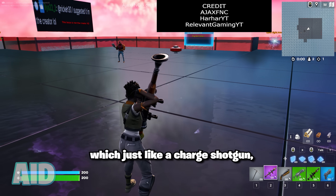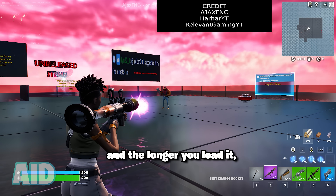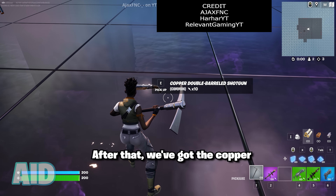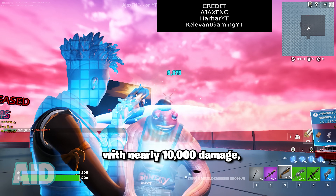And then there's the charge rocket, which just like a charge shotgun, loads up before you fire, and the longer you load it, the more damage it does and the faster it goes. After that, we've got the copper double barrel shotgun with nearly 10,000 damage.